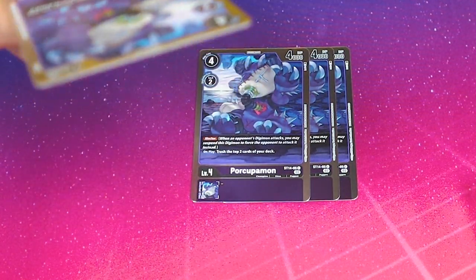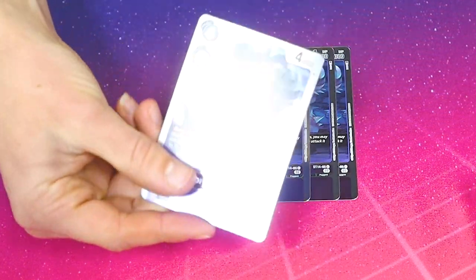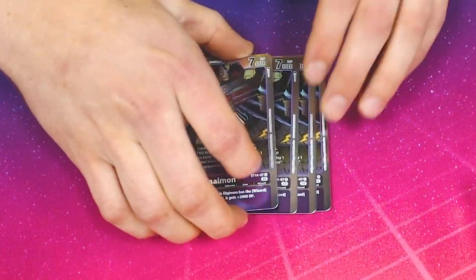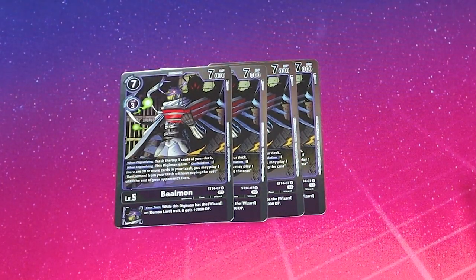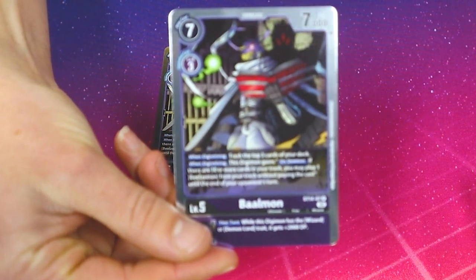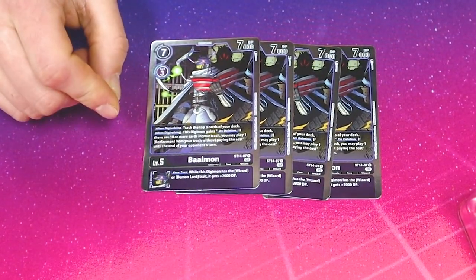Porcupomon is a level 4 with Blocker, and then on play trash the top 2. This is a mill-heavy deck. For Baalmon — this is like the main guy in the deck. Wait, those were all the level 4s? Where's Witchmon?